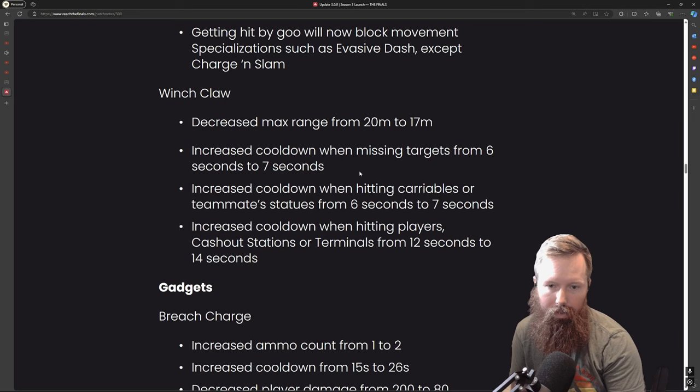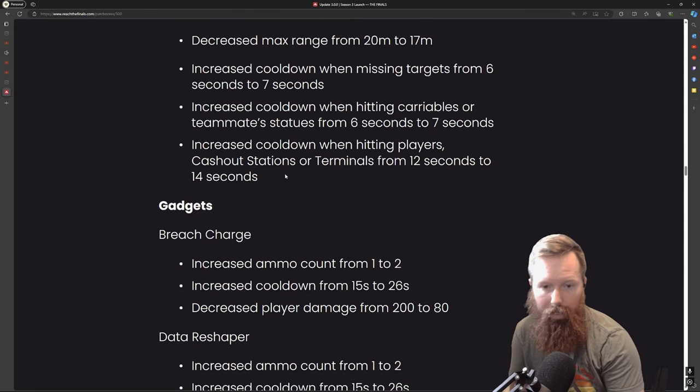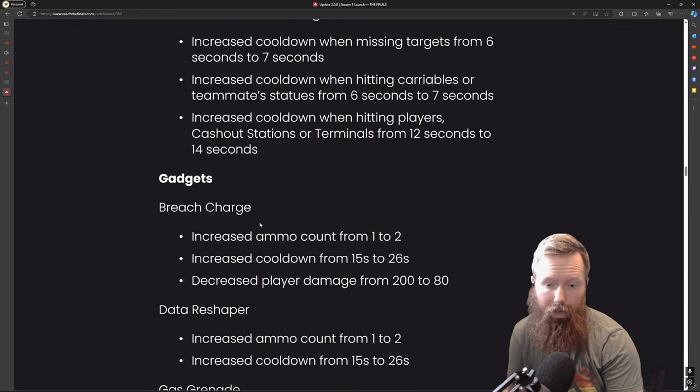They dropped the winch claw range down to 17 meters — I think 20 meters would have been fine. If you miss a target they increased the cooldown, and they also increased the cooldown when hitting carryables, teammates, or statues. If you actually hit a player it's double the cooldown. That cooldown is actually pretty quick comparatively to a lot of the other ability cooldowns.